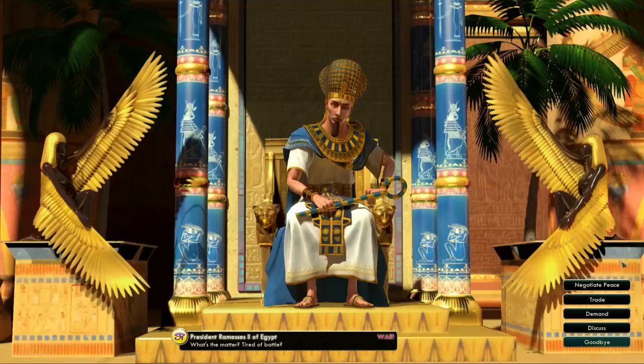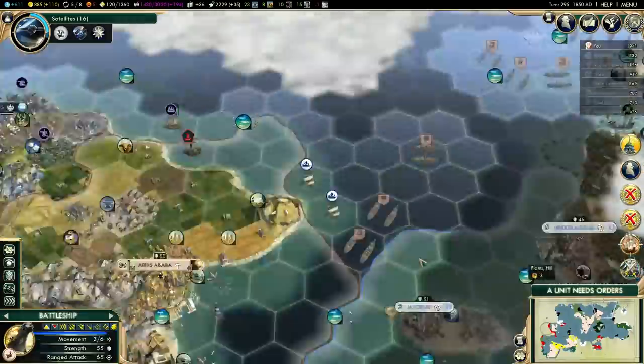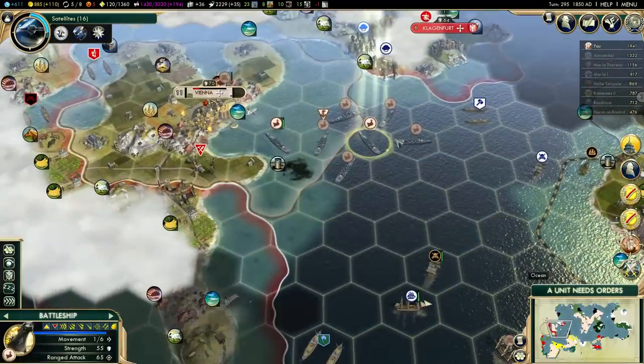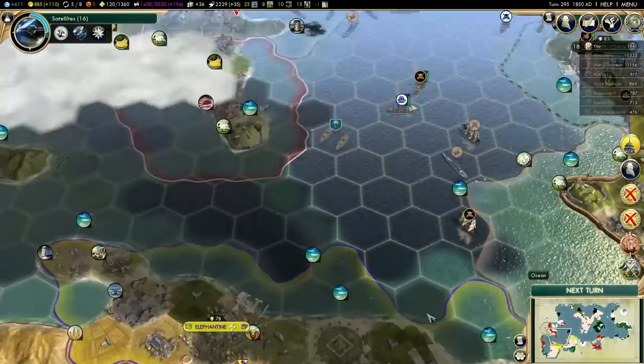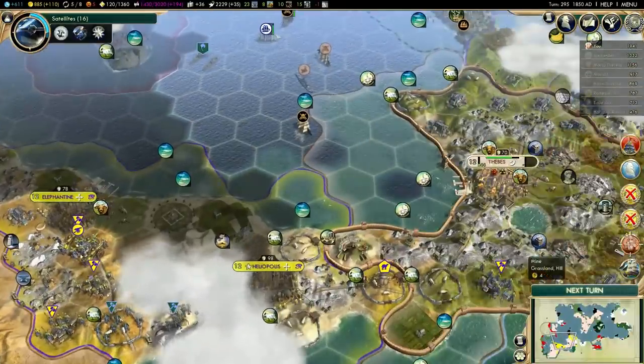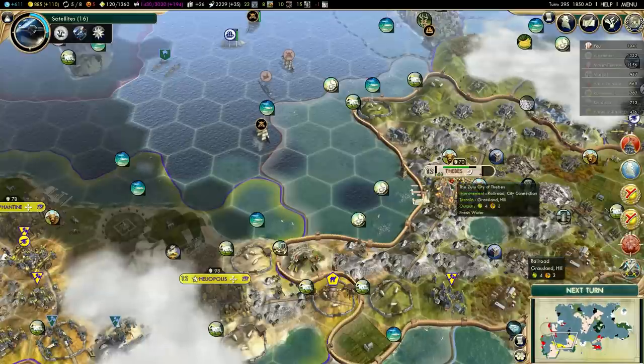I think Ramzes is willing to negotiate now — one more turn. So I will sign peace with Ramzes on the next turn and get some gold from him. I think he had some luxuries that I don't have. I could grab the pearls, but I can't actually buy a workboat in a city that's in resistance.